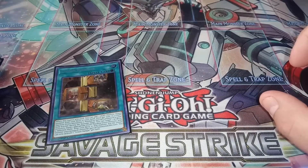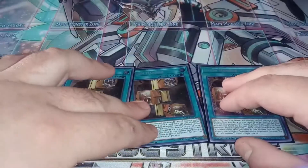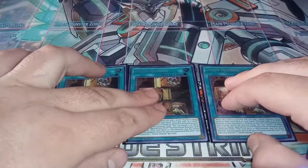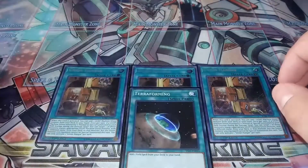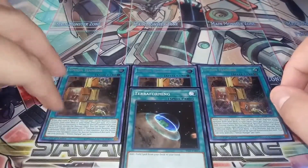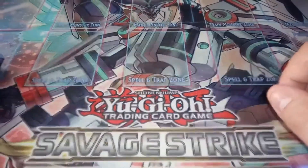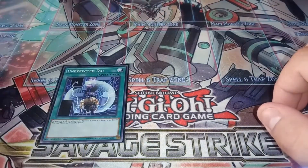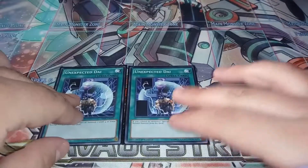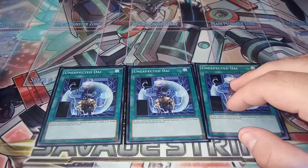Going to the spells, we are playing three copies of Union Hangar — not as great as it is in ABC, but still pretty strong. We play one copy of Terraforming, so we essentially get to play four copies of Union Hangar, which is nice. We also play three copies of Unexpected Dai, which lets us special summon X-Head Cannon if we control no monsters.